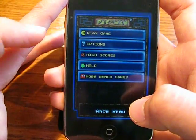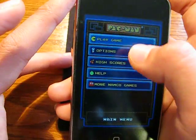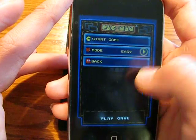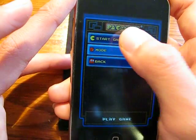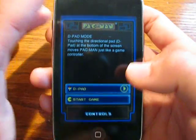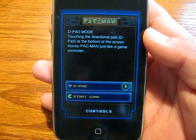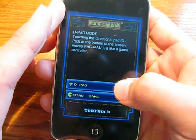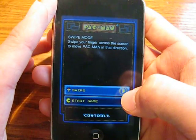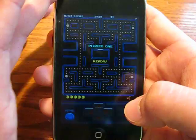So this is the main menu: Play Game, Options, High Scores, Help, More Namco games. We're going to go to Play Game — this is easy mode, not normal. Original, easy. Start game. The menu system is done very well. You have a couple of control options: you can either use a D-pad on the screen, or you can use the accelerometer, which is pretty cool. Or you can swipe, which is also very cool. I'm going to stick with D-pad and show you what that is.